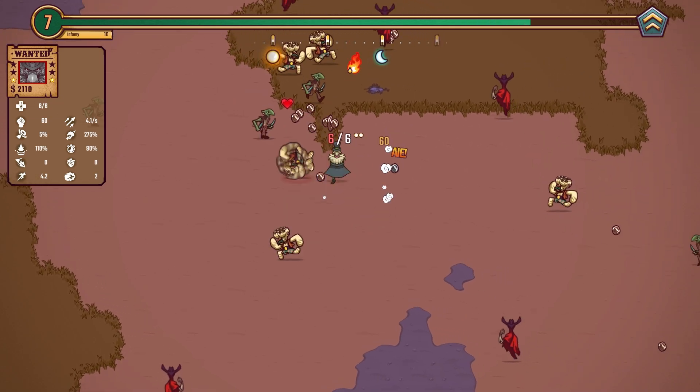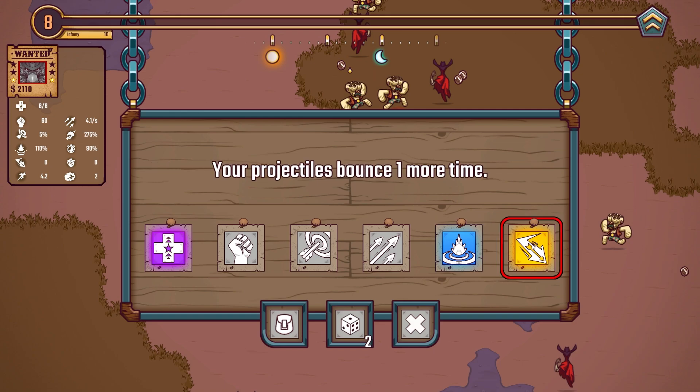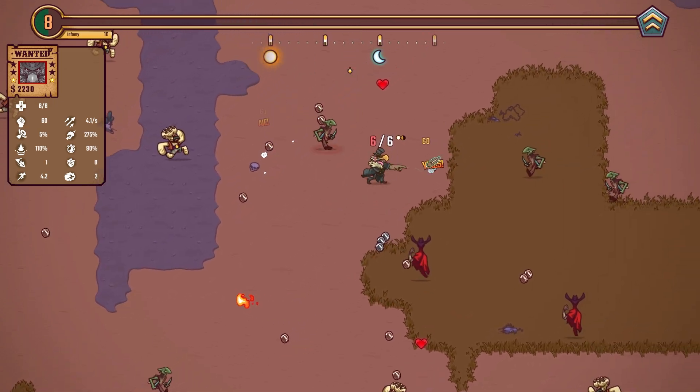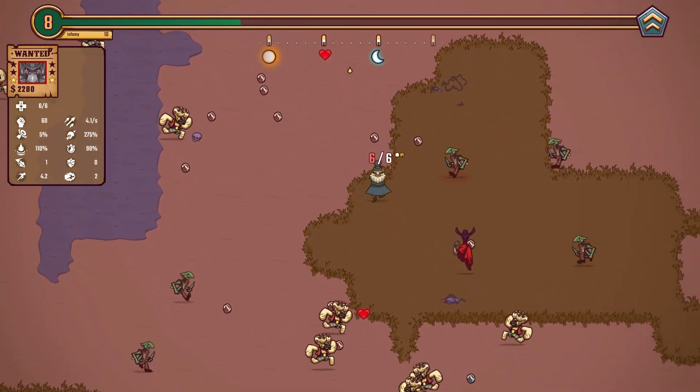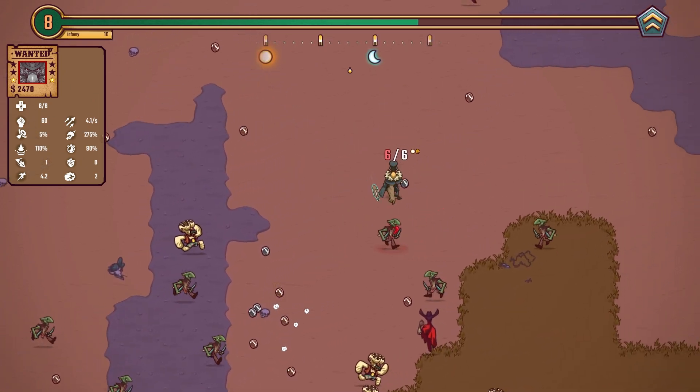Look at that attack speed — that works really well. Let's dash. Now, bounce is an option. Bounce could be one way in which we help with the crowd control. Because we've got good attack speed, piercing would be nice, but bounce will work for now.